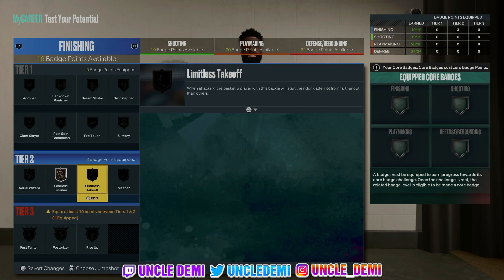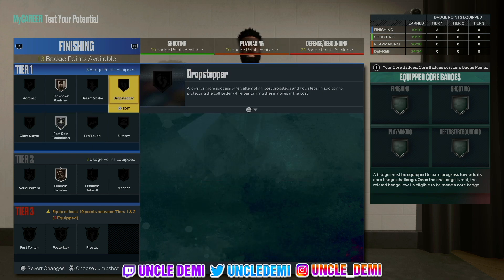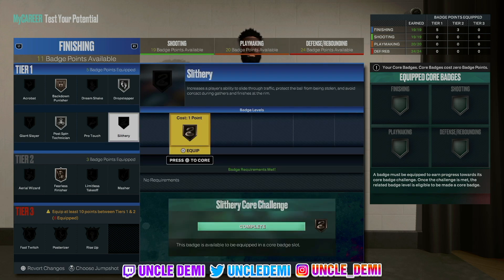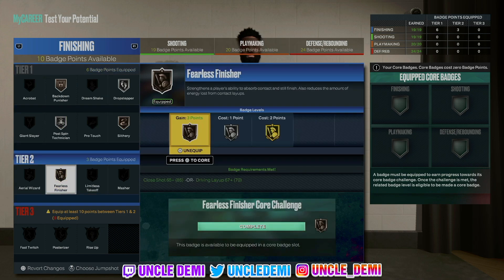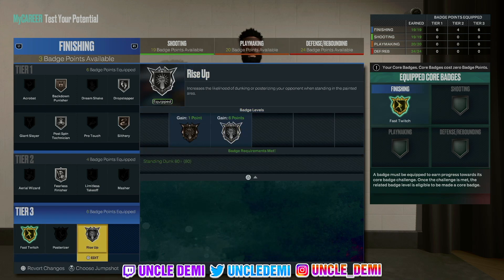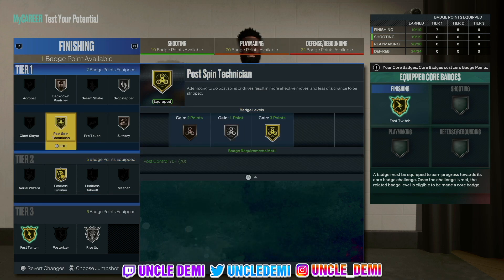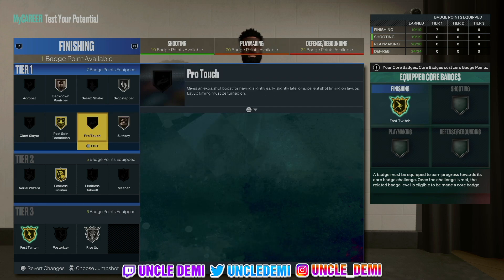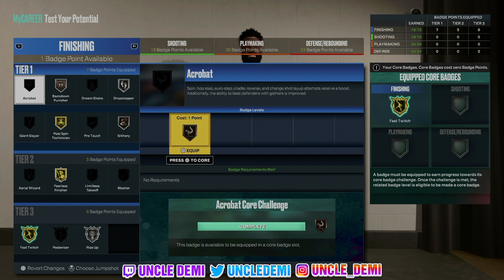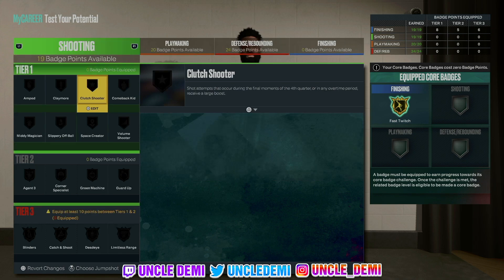What you want to do here is go fearless finisher on bronze, get your post fade technician, you want to get that back down punisher, and drop stepper also. Then let's go ahead and get slithery — that's 9. Get fearless finisher and that's 10. Then here what we want to do is get our fast twitch and rise up — that's 6, leaving us with 3 more. We're not really worrying about post riser because we're not trying to get those contact dunks — we're more so worried about being able to finish around the basket. We can go dream shake — alright, dream shake is good, it stuns. So as you can see, you have everything you need. A tier 3 post riser had to be dropped so we're not worrying about those contact dunks.